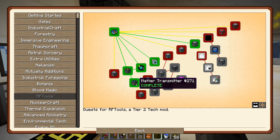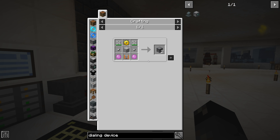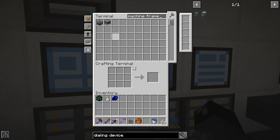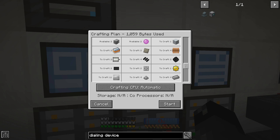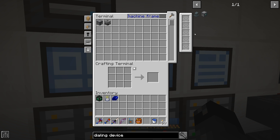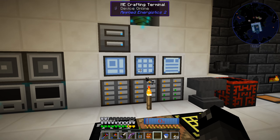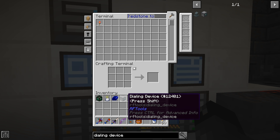The dialing device requires the machine frame - do we have that on auto craft? I feel like we do - yeah, we have that on auto craft. So as long as we tell it to make a machine frame we should be able to make this quite easily. Steel is like the longest part of this - I need to pre-make a bunch of steel. But anyway, we need two redstone torches, and there we go - a dialing device, easy! I'm not sure how many dialing devices we need so unless we need to mass craft them I'll just leave it.